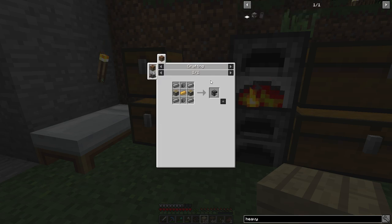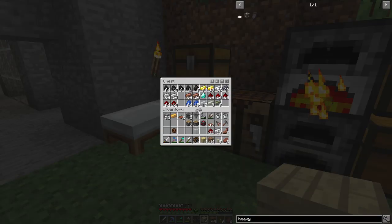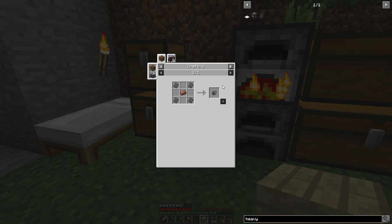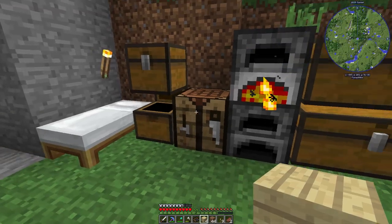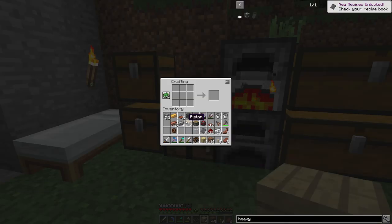We actually need two more pistons, and then we're going to need four steel ingots plain, and then whatever's left to craft for the rest of this — so these steel mechanical components. We need two of them — copper and eight steel plates. This is a perfect example of where the Metal Press would come in handy, but unfortunately we don't have it yet. So we are going to be manually making these using the engineer's hammer, and you can see that it uses some of the durability up.